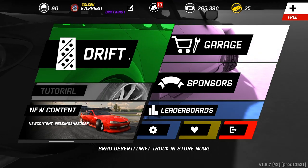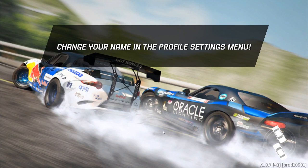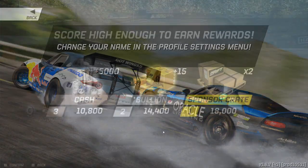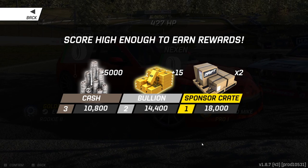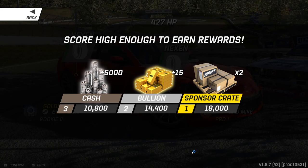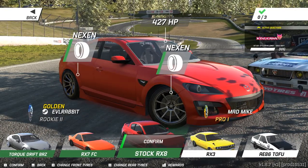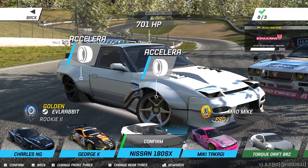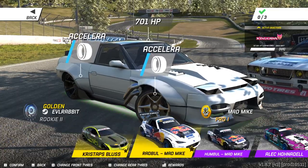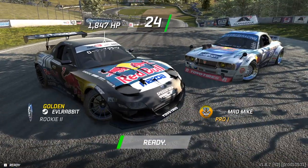We're gonna take a look at some of that today. Atlanta does have a challenge going on right now, so we're gonna try and pop into this real quick and see if we can't knock this challenge out real quick with one try. 18,000 chase to get two sponsor crates. We definitely cannot use the RX-A, we might be able to use the 180, but we're gonna go with Mad Mike — we're gonna bring out another one of Mad Mike's cars.